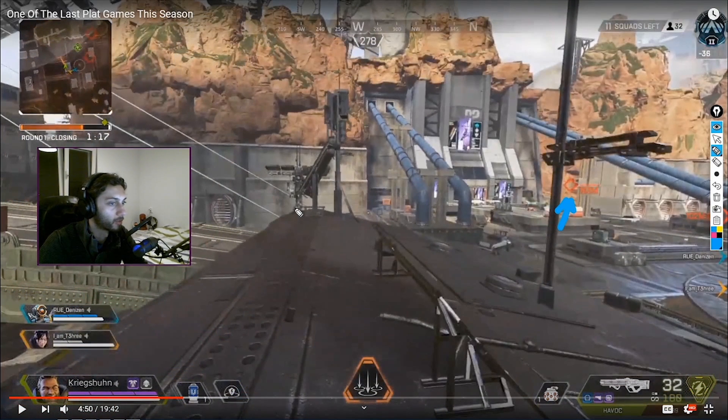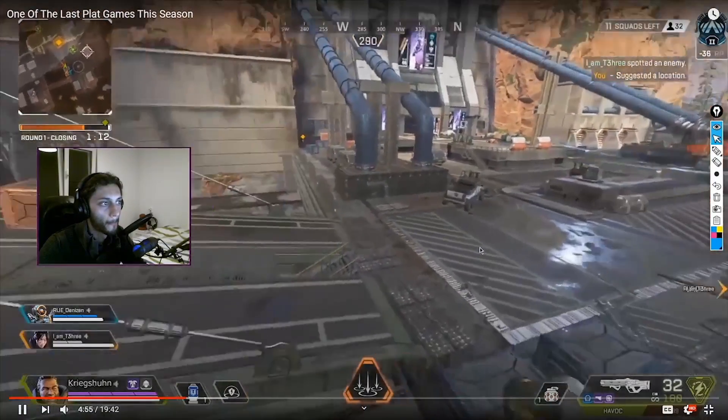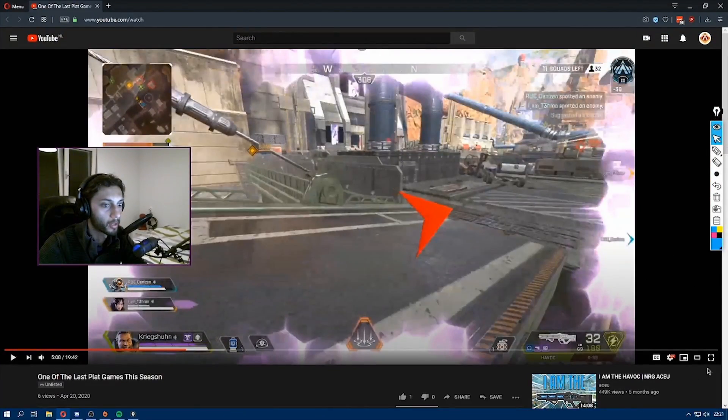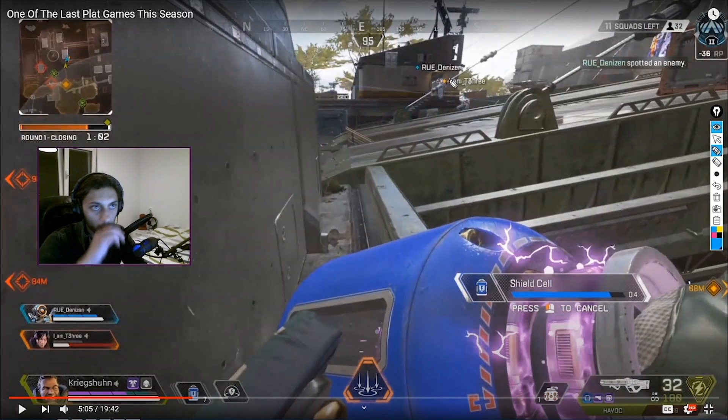What I want to look at now is how you got caught in such a terrible position. Why are you all the way up front as a Gibraltar? That's a Wraith or Pathfinder's job, and you're not only with a Wraith — you're also with a Path who is the second best in the game at pushing forward and grappling back. So why are you the one pushing forward? That just means you have to waste your dome early. Your teammates are the two characters in the game that can scout ahead and get back — why are they there and why are you taking this damage?